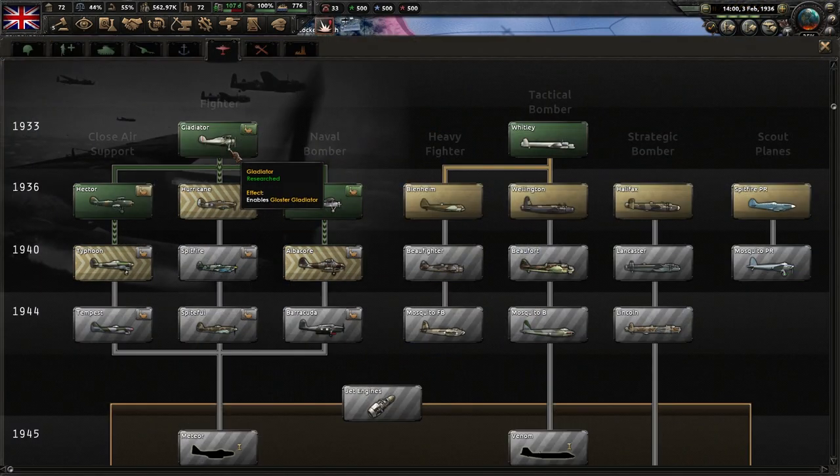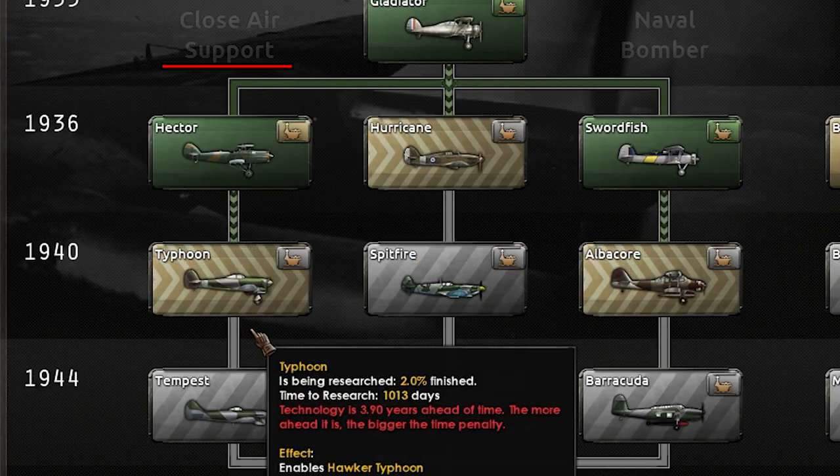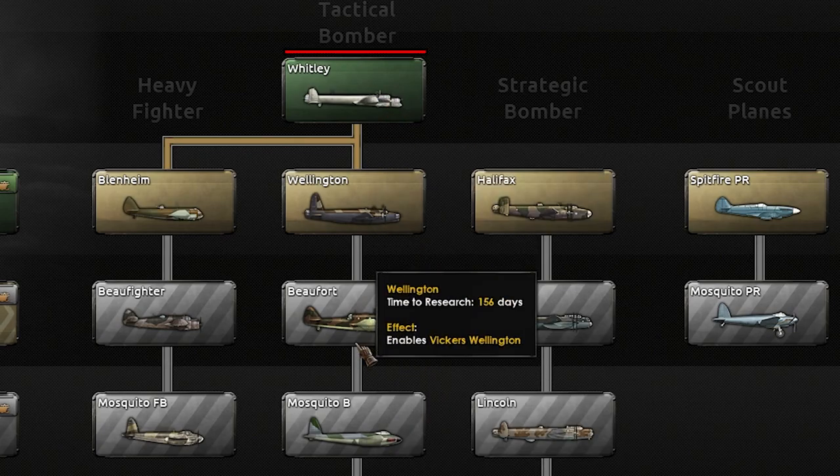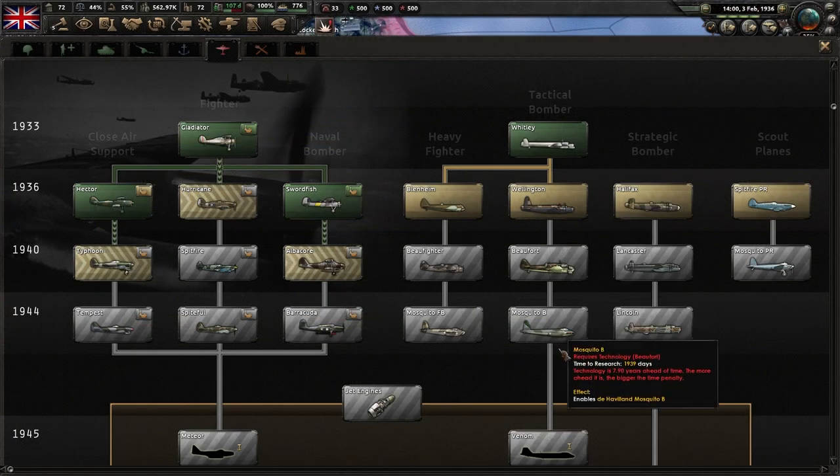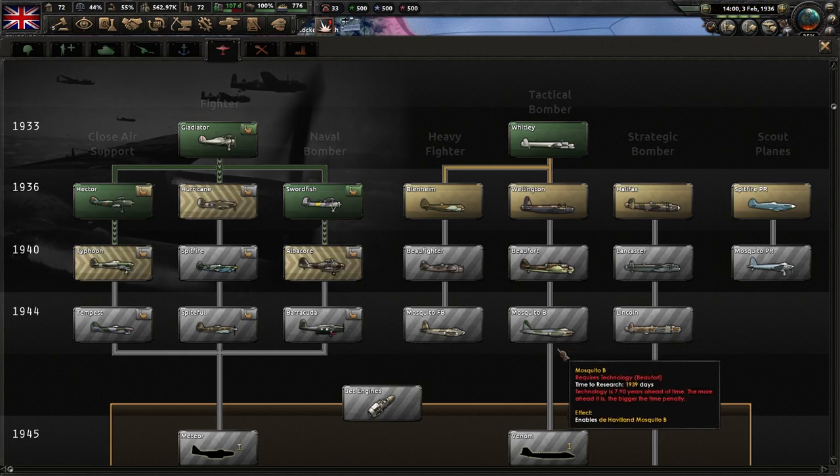For research, I traditionally go fighters, naval bombers, and close air support. Some people also like to do tactical bombers so you can bomb their supply and strategic buildings. They just have a pretty high IC cost, so sometimes I skip them, but they can be pretty fun too.